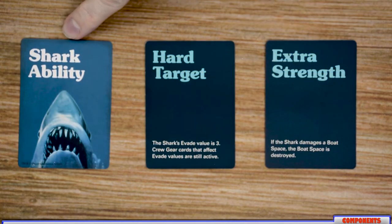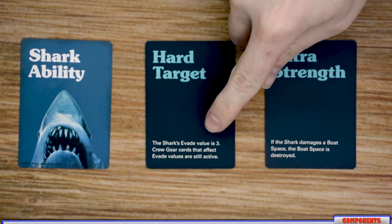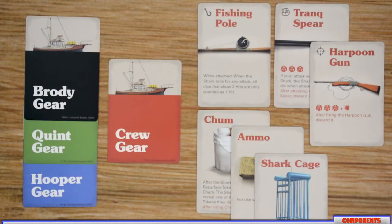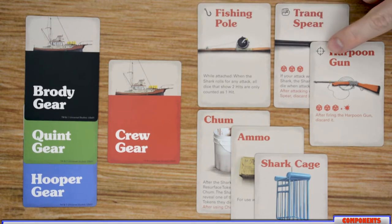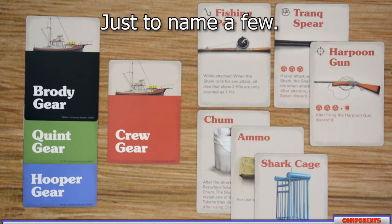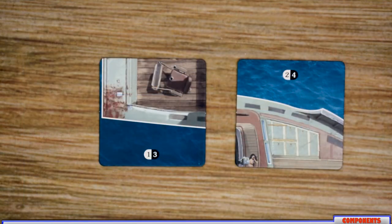The second set are Shark Ability cards. At the beginning of Act 2, the shark player receives a number of these based on how well they did in Act 1. Each card has a title and effect, and the shark player can play one per round. The final deck is the Crew cards — each crew member receives their own two specific cards, plus there's a random crew gear deck containing four item types: attachable items (hook icon), melee items, ranged items, and one-use items including chum, ammo, and shark cages. These are randomly dealt based on Act 1 performance.